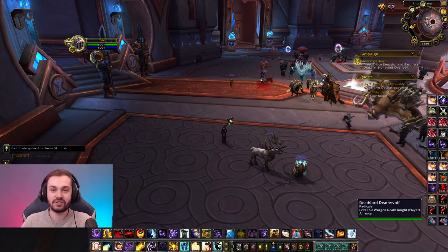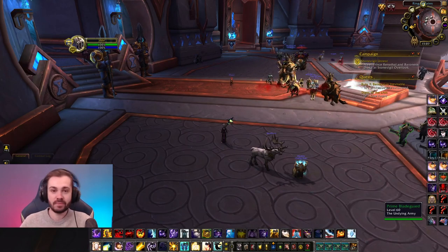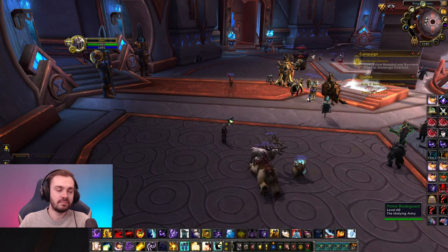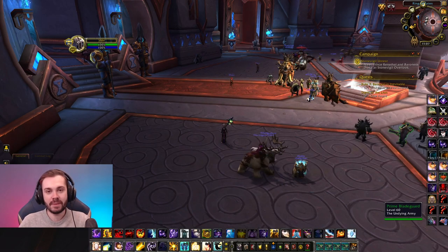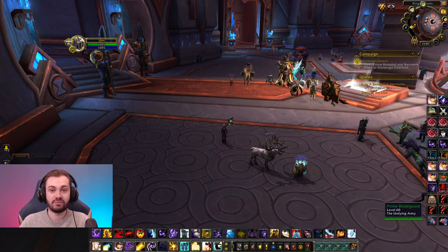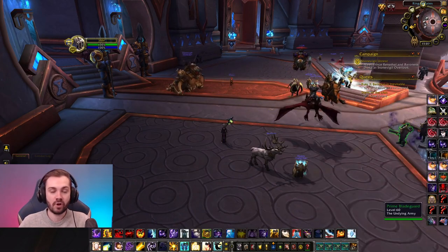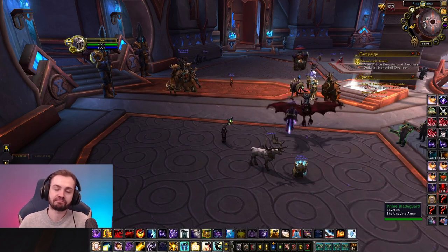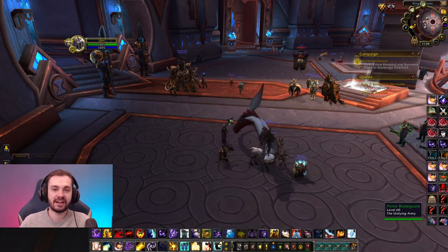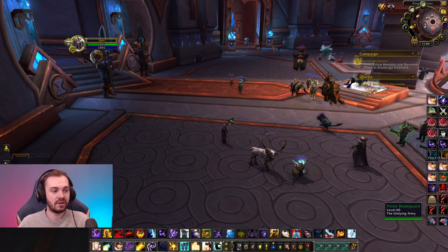If you're playing twos and really only focused on twos, you can go Human and play Relentless. That's pretty much it for Alliance. For Horde, it's even simpler - you just go Undead. Everything else is somewhat meme-ery. If you're min-maxing, you go Undead. There are shadow priests and warriors everywhere. To summarize: for threes on Alliance, Night Elf; for twos, Human; on Horde, Undead. Easy.